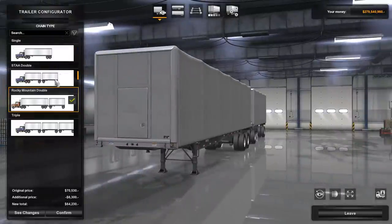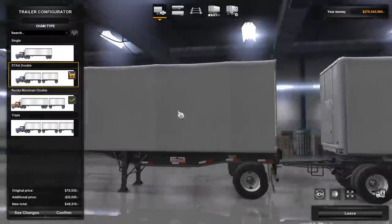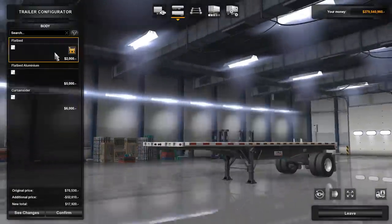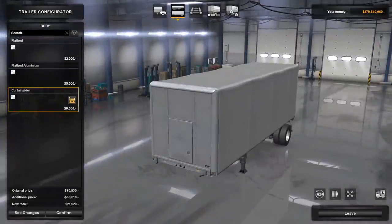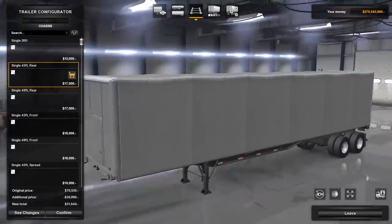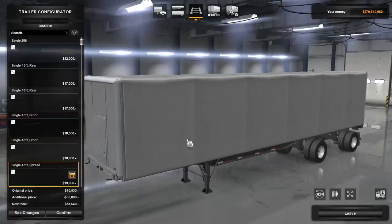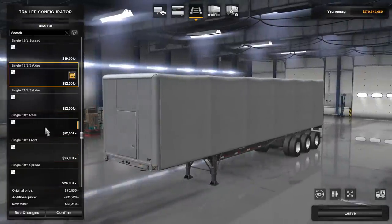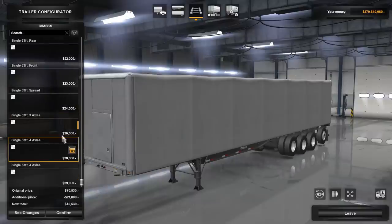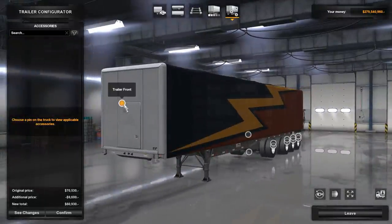The chain types available for ATS are STAA doubles, Rocky Mountain doubles, and triples — you won't see any of that in Europe. These trailers are unique and specific to the USA. The look and style options are also unique to the USA; for example, you can have a single 28-foot or a single 45-foot trailer, and the axle placement is different. There are lots of customization options in ATS as well, and basically they're all cosmetic — wheels, tires, lights, toolboxes, frames, axles, skins, and side skirts.